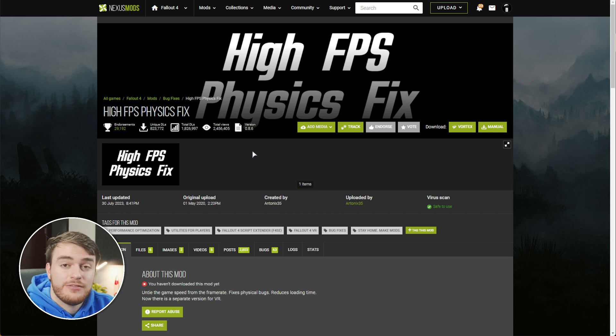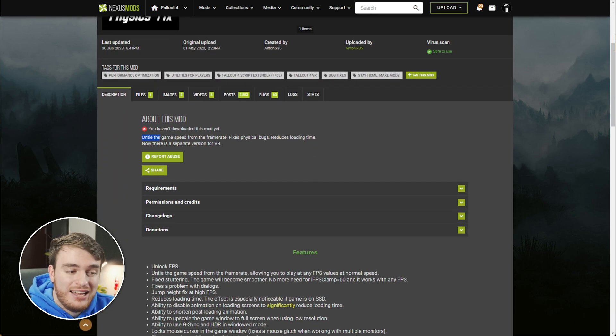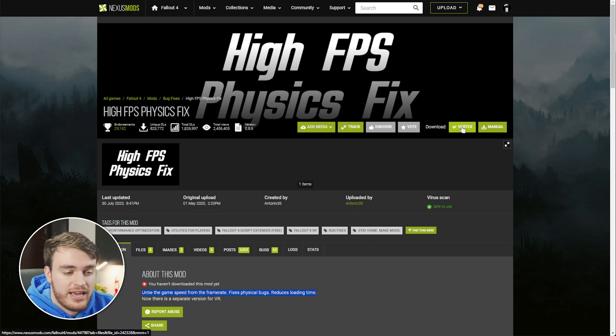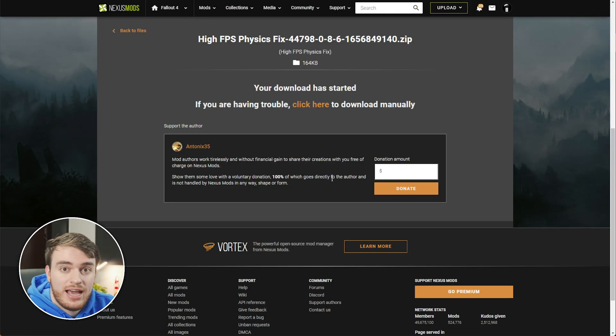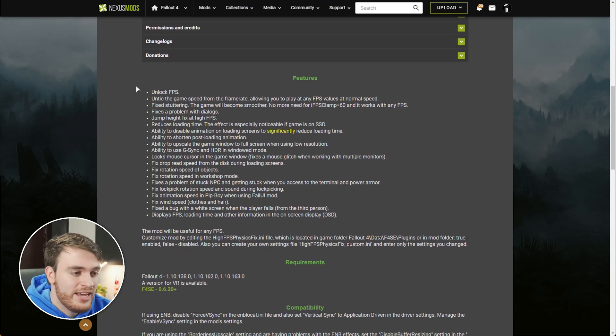Next up, the High FPS Physics Fix. This mod may sound a bit confusing to those who aren't used to playing Fallout 4, but essentially this mod unties the game speed from the frame rate. This mod fixes that entirely, so you can crank your FPS way through the roof, and you'll get a smooth, reliable gameplay experience, pretty much whether you're getting 10 or 300 frames. To install this, once again, choose Vortex and Slow Download. You can scroll down further to see exactly what this mod does, and here's all of the features listed, as well as unlocking the FPS, which is huge, and especially important as we're installing a ton of different performance mods.